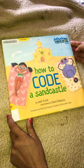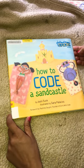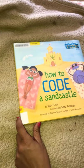How to Code a Sandcastle by Josh Funk, illustrated by Sarah Palacios, a Girls Who Code book.